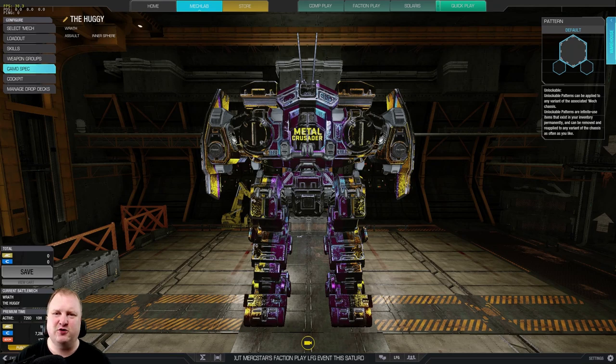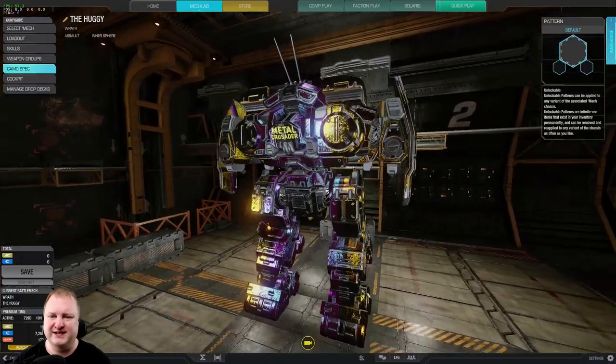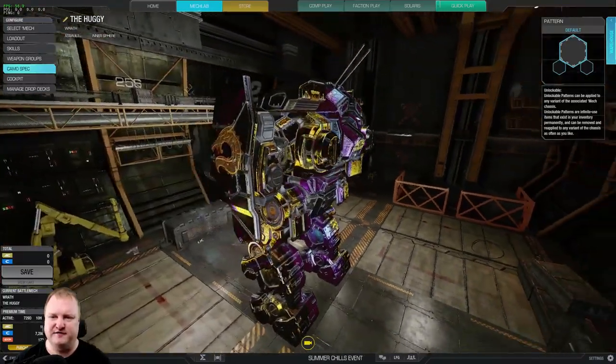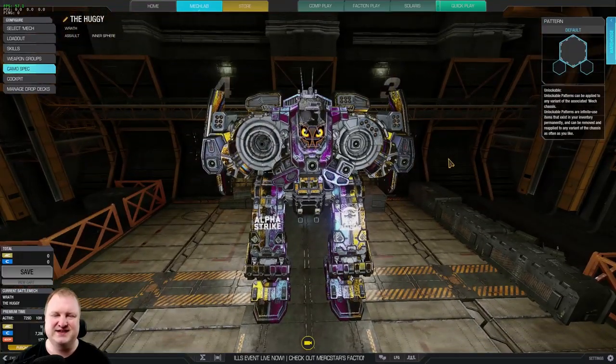Today, guys, it is time once more to bring out the big guns — the Fafnir Wrath, not of Khan, but of TTB. Look at this beautiful, golden, glistering monster of the battlefield. And this thing, let me tell you guys, this thing doesn't hit like a truck. This thing hits like a whole truck column.